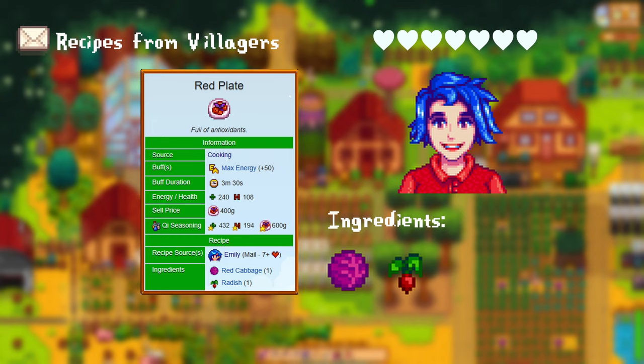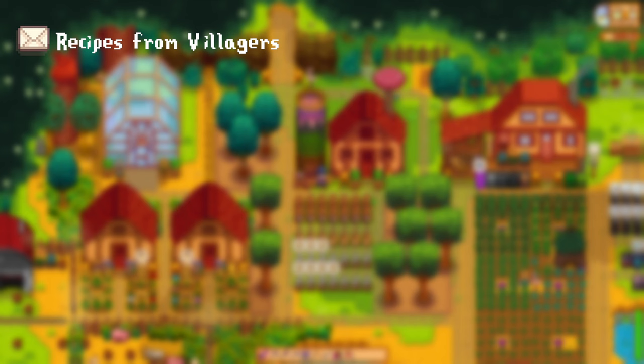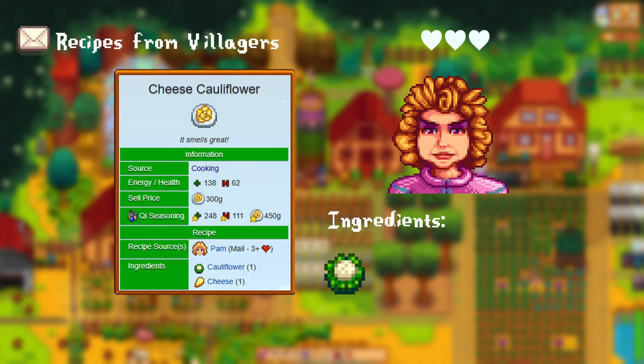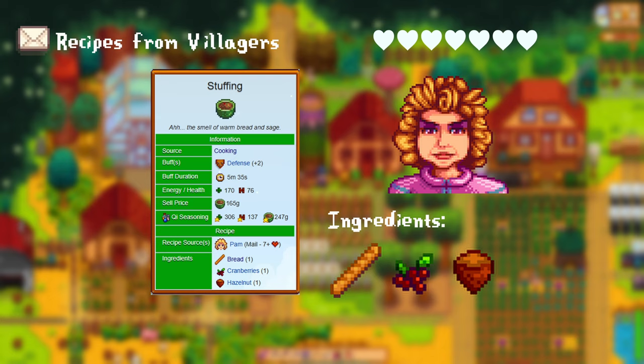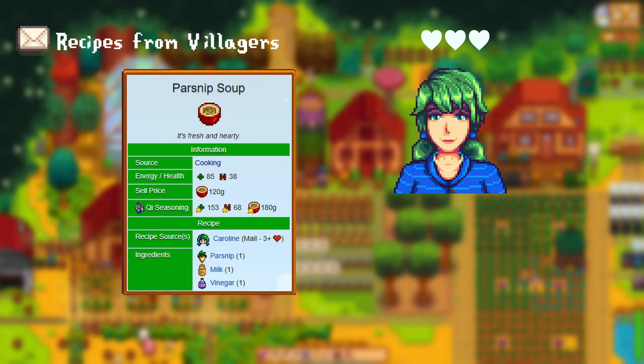For having more than 3 hearts with Pam, you get the cheese cauliflower recipe. For this you need 1 cauliflower and 1 cheese. After gaining more than 7 hearts with her, you get the stuffing recipe. For this you need 1 bread, 1 cranberry, and 1 hazelnut. This gives you a plus 2 defense buff. After getting more than 3 hearts with Caroline, you get the parsnip soup recipe. For this you need 1 parsnip, 1 milk, and 1 vinegar.